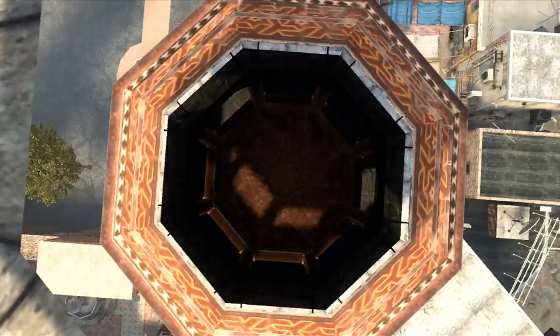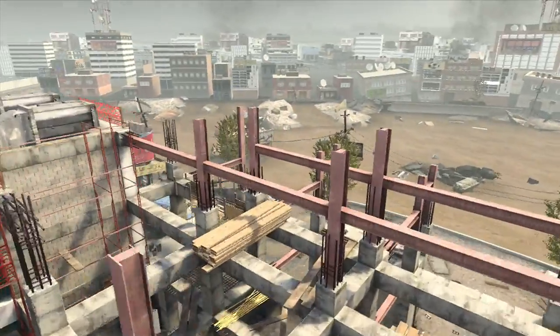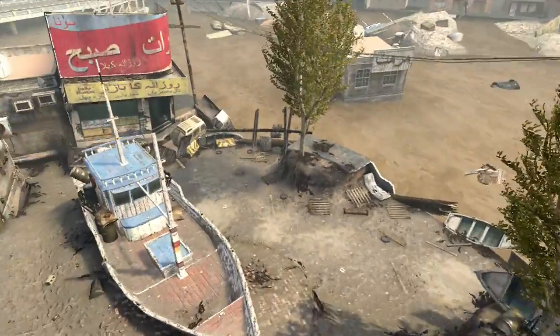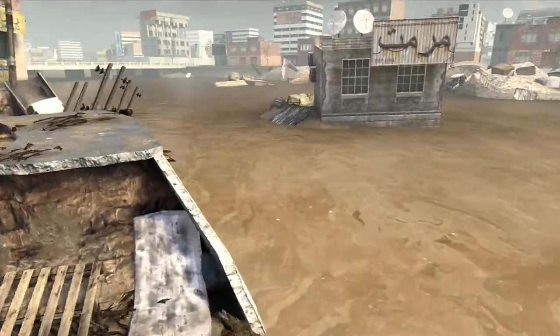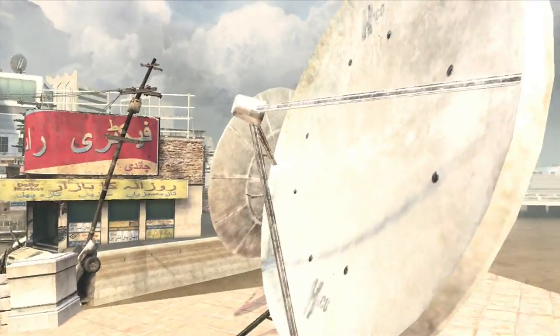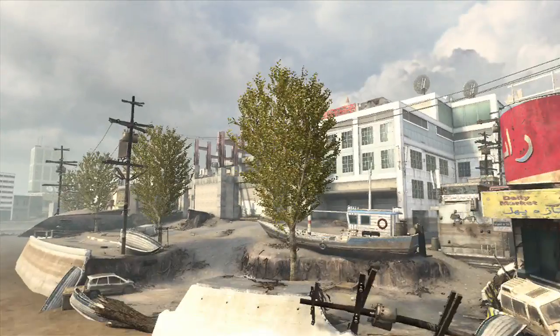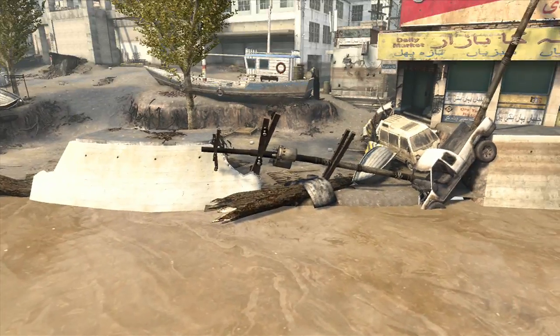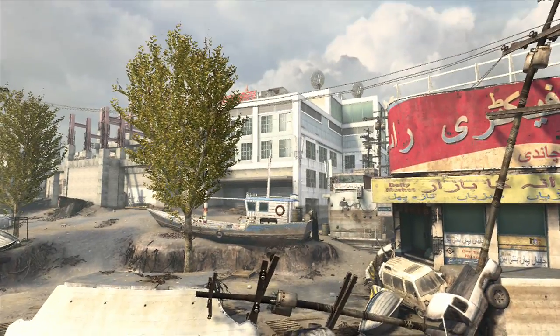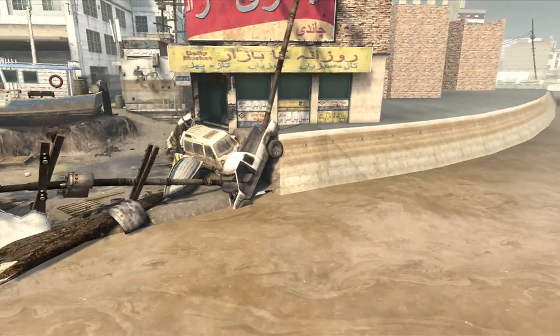Right now I'm just at the top of this building right here. What you're going to need to do is come past the construction site in free roam mode. You're going to go on this building with the two satellite dishes on top — it's in the water.